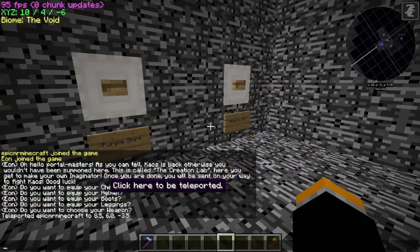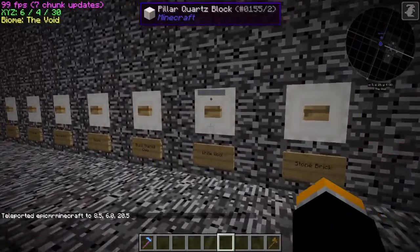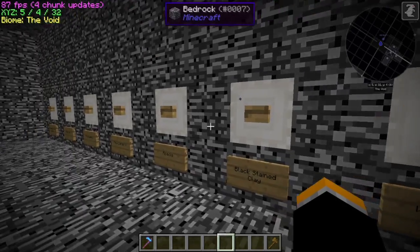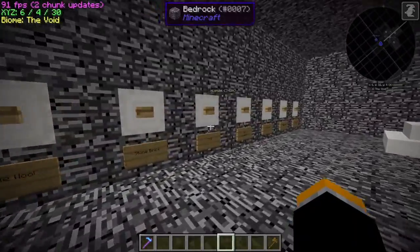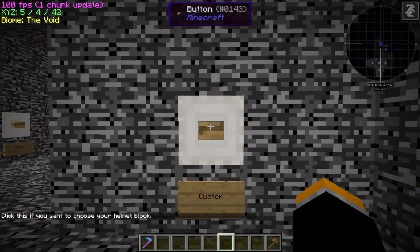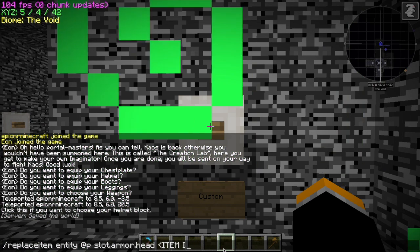Here you can choose your shirts, then your helmet, which is basically just a custom block, and you get a ton of extra health. The last button on the left pops up something in chat, and if you know an item ID that's not on there, you can use it — like a diamond block on your head. You just click that and delete all of that.